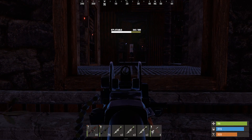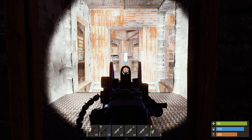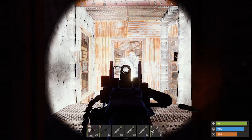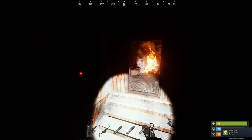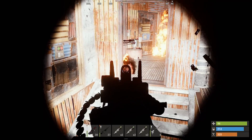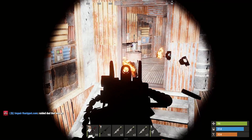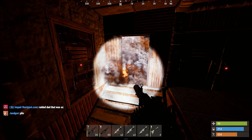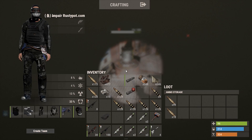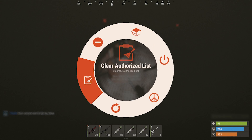Wait, is that an auto turret? It's off — no way! And no one has a key lock on it, what is going on here? I'm not complaining whatsoever. I'm actually going to turn it on and put ammo in it so if a counter-raider comes. It already had ammo in it — wait, let's clear off and turn that on.